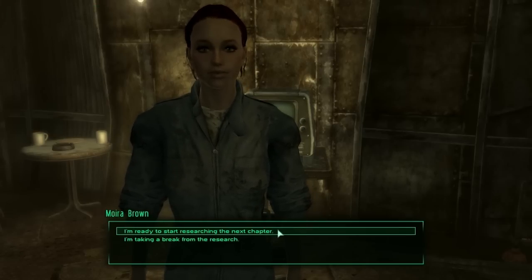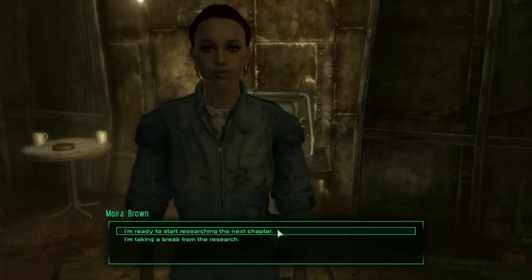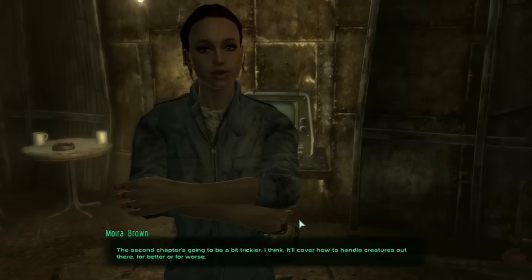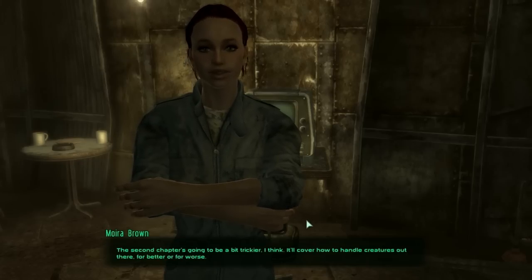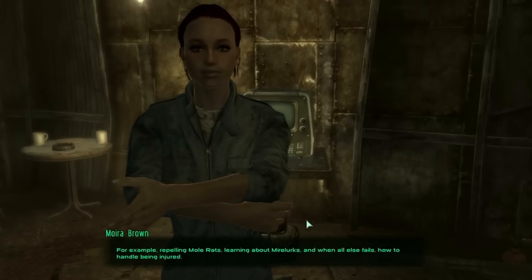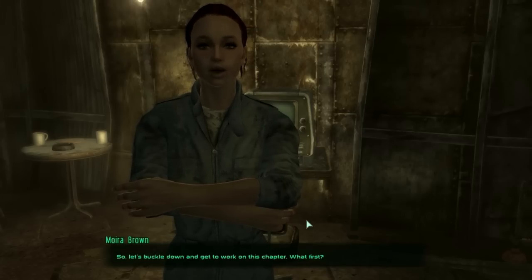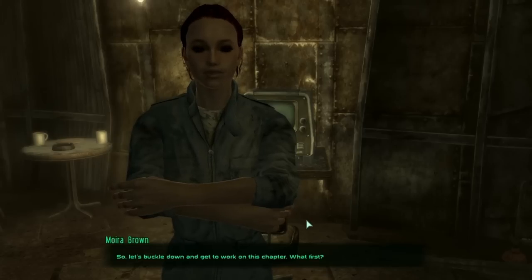I am ready to start researching the next chapter. The second chapter's going to be a bit trickier, I think. It'll cover how to handle creatures out there, for better or worse. For example, repelling mole rats. And when all else fails, how to handle being injured. So let's buckle down and get to work on this chapter.